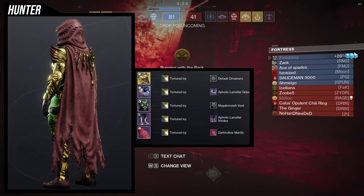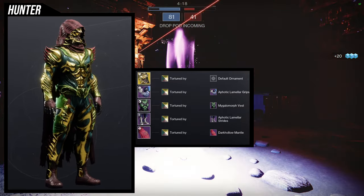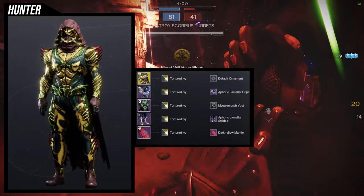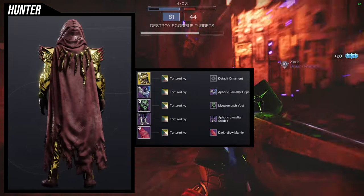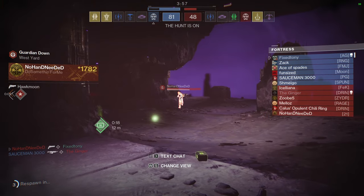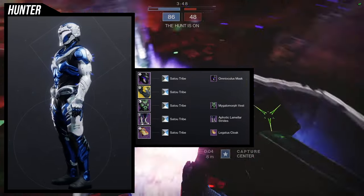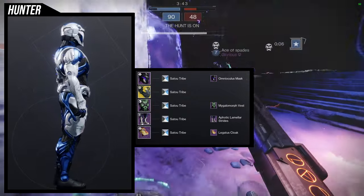I love this set — it looks amazing. This is definitely going to be a permanent set I keep for the Wormhouse Crown, since I had a few sets with its base look before but they were just casual and didn't look that great. Now that I have one that actually looks really cool, I'll probably fine-tune it a bit — maybe switch out the arms for something more anatomical, which I think would be way better. But overall the chest piece is definitely the best piece, and I used it for another set too, so let's get into that one. We're using the Aeon Swifts for the helmet, the Omni Oculus mask with the Legatus Cloak combination so there's no cloak showing, and again the Aphotic Limilar Strides.